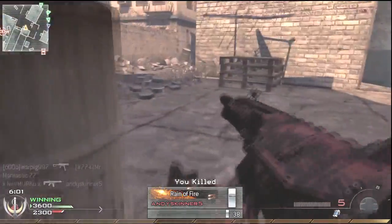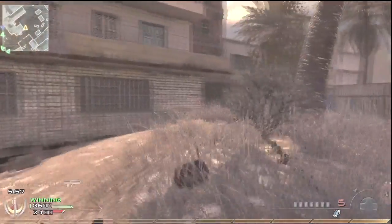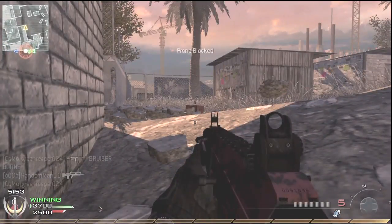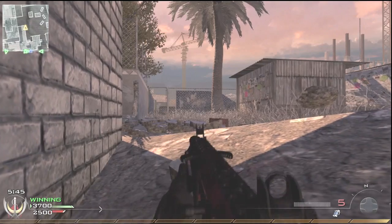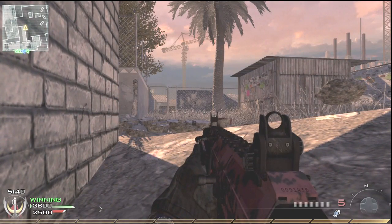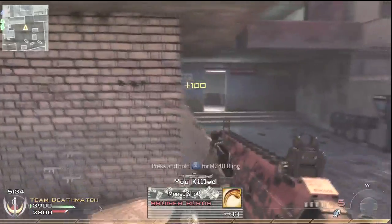I thought I saw some guy up there in the corner. Right here I go prone. I can hear people up in the building and also on ground level. I have a Triton AX-720 headset and I can hear things very, very well — footsteps, claymores reloading, all kinds of things. So I can hear this guy coming right here as he pops around the corner.